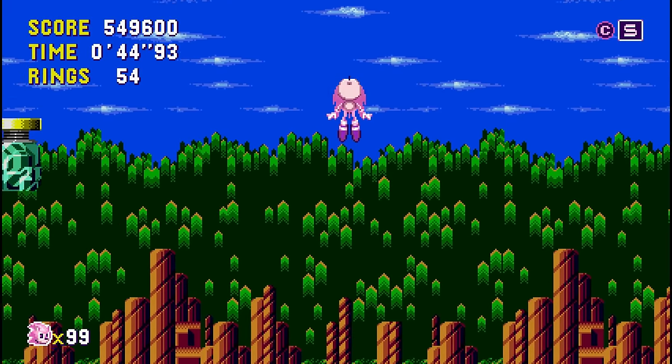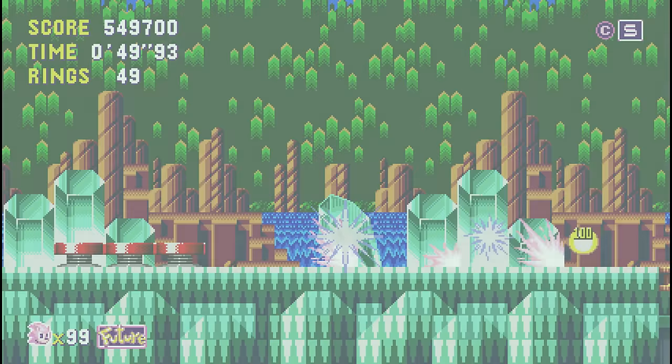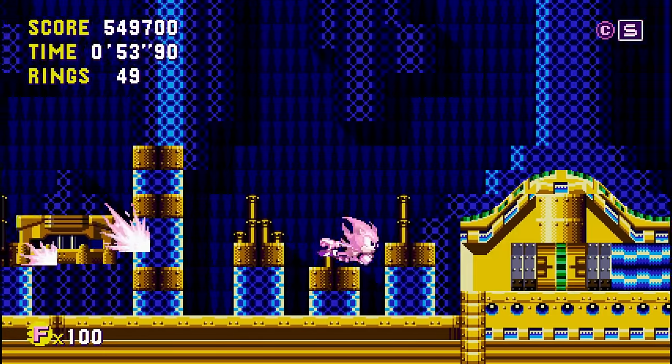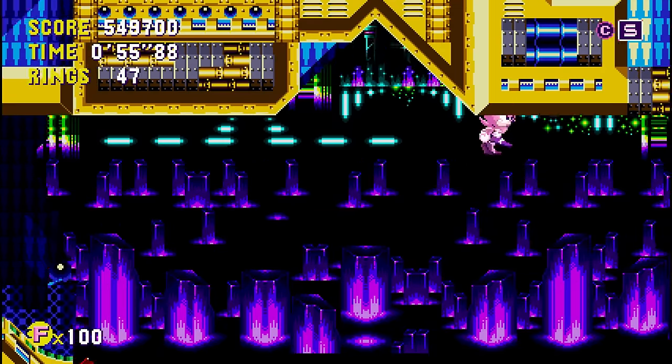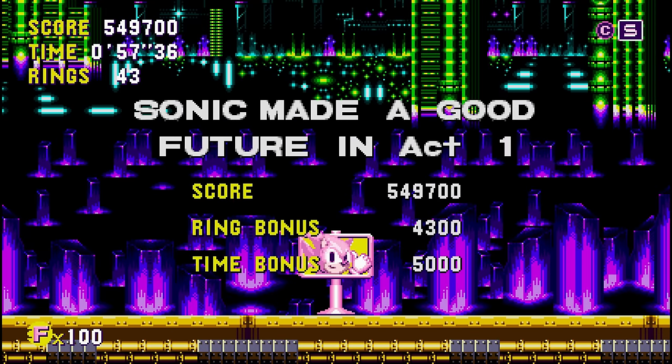Miracle Sonic is basically a pink Super Sonic, but if you charge a Peel Out long enough with Miracle Sonic you can time travel on the spot, which is pretty cool and makes sense for a transformation using the Time Stones. The whole fan community came together around this concept — someone made it, it caught on, and now it's available in the game. It's really cool.